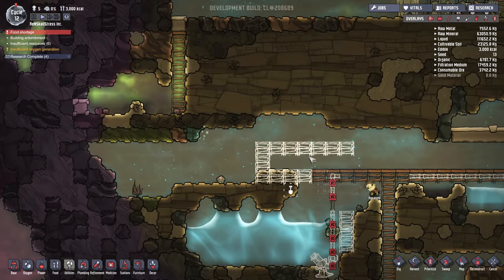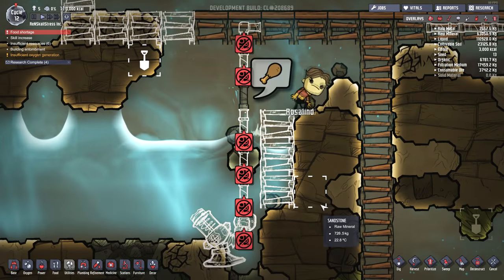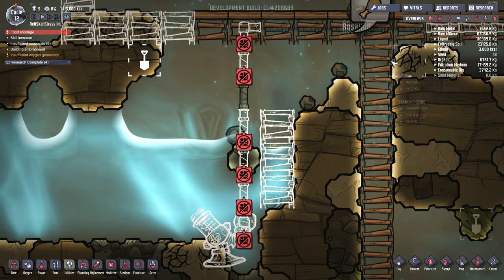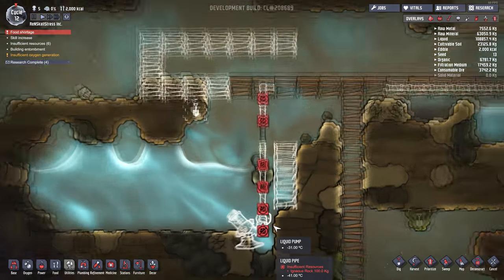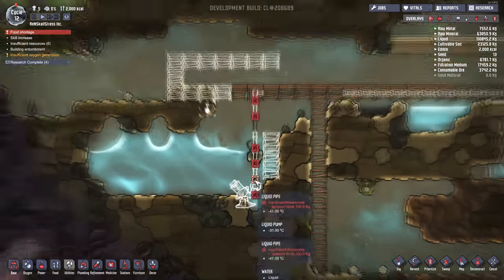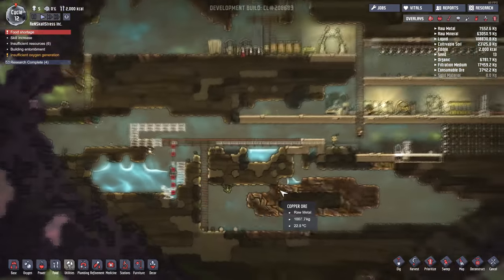It looks like we just harvested all of that algae, which is great, and Rosalind seems to be on the case over here — or not, just jumping up and down like a fool. Hopefully in today's episode these idiots are going to manage to get this water piped in.